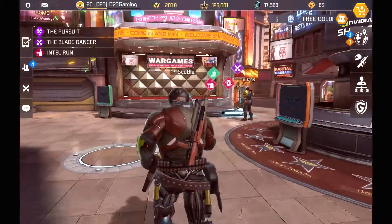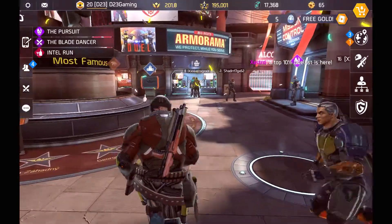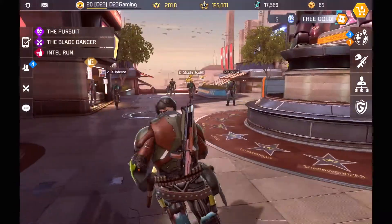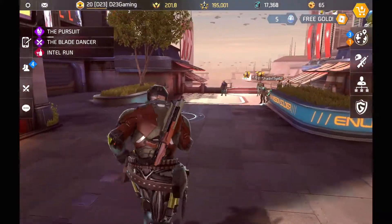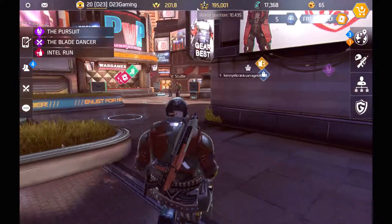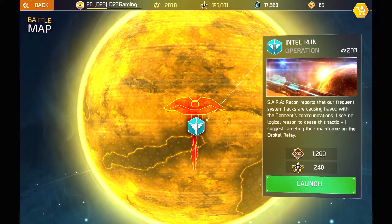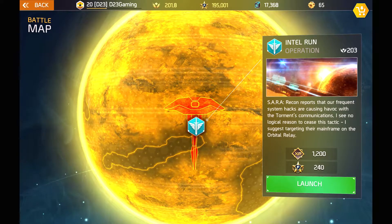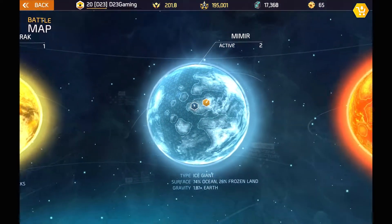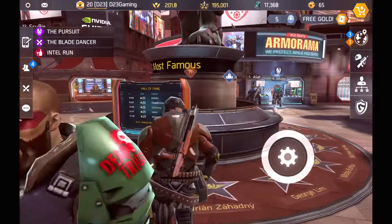If you still don't want to wait and want to rank up right now, here's what you need to do: complete all the campaign missions, complete all the side missions, complete all the grind missions — that's the only way to earn XP in-game right now. Once you complete them you will earn the XP and rank up. They may change things around at a later time, but right now that's the only way. And again, don't rush, because these grind missions can be very repetitive and you can burn yourself out before reaching level 20.